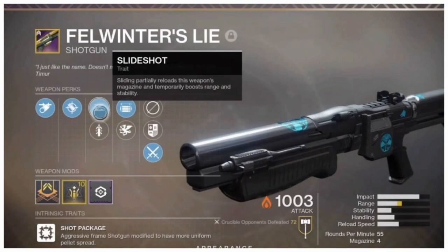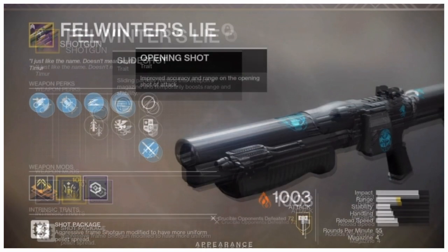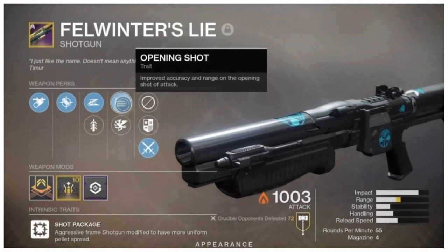Next, we're using the Fallen Winter's Lie, which is one of the rare guns in Destiny 2 where the curated roll is actually a god roll. It has the trait Slideshot — sliding partially reloads this weapon's magazine and temporarily boosts range and stability, which is everything for shotguns. Some people like to use Quick Draw, but I like to use Sprint Grip mods, which does pretty much the same thing. And I really love Opening Shot, because it improves the accuracy and range on the opening shot of an attack. That's basically four traits: Improved Accuracy, Improved Range, a boost to Stability, and a boost to Range.